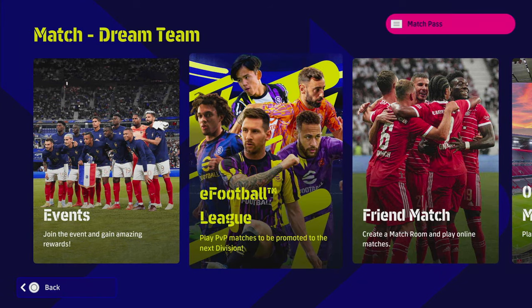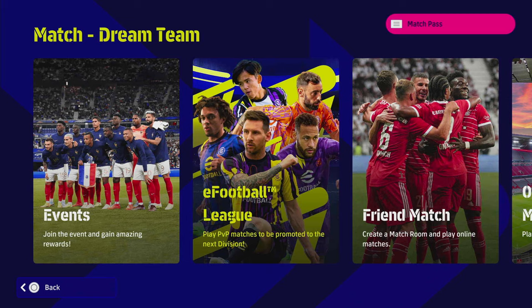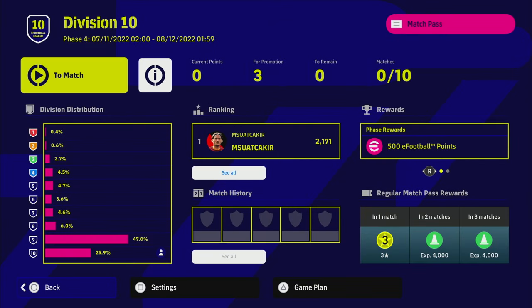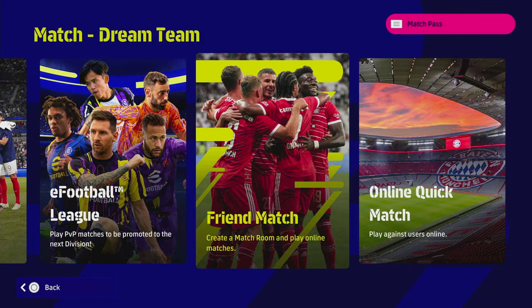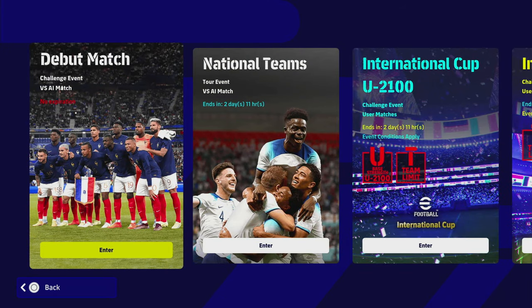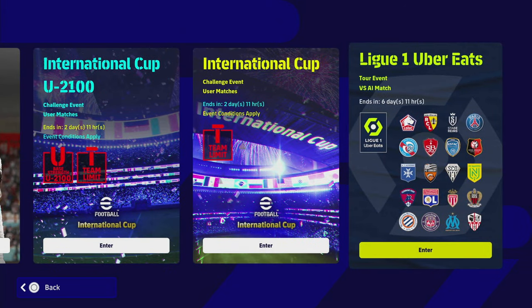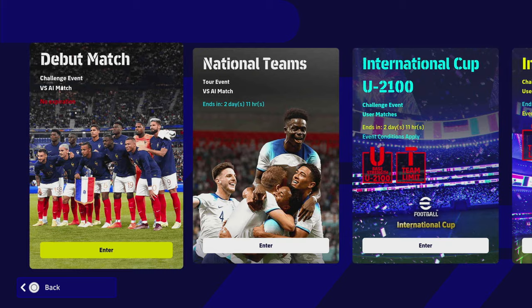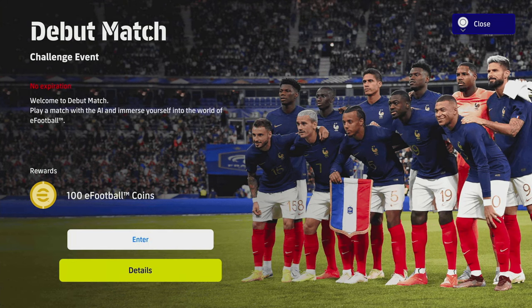Then there are trial matches for offline matches against your mates if you want to play locally. Dream Team matches use your own squad — you've got the eFootball League, which is basically your divisions. You start in division 10 and get 10 matches to earn the points you need for promotion. There's also a friend match where you can invite a friend online, a quick match which is just a once-off friendly with no rewards or ranking, and events which are a mixture of AI and PvP user matches.